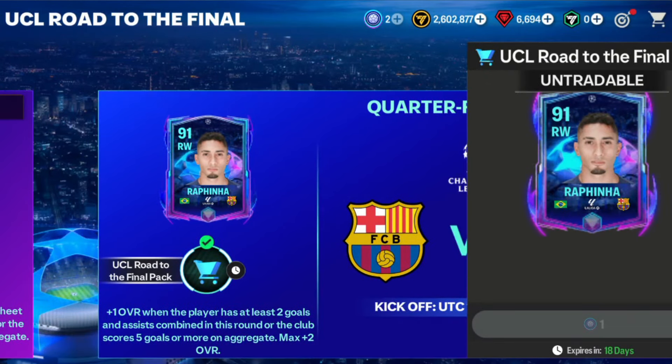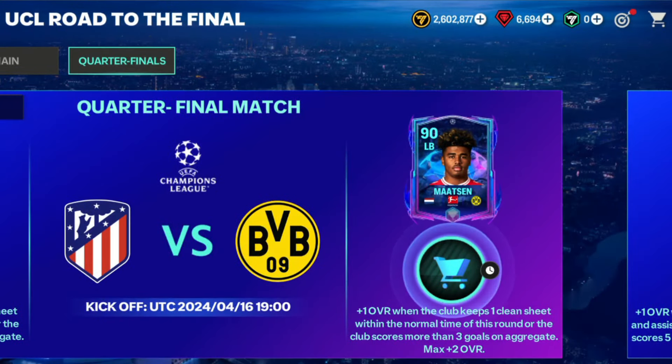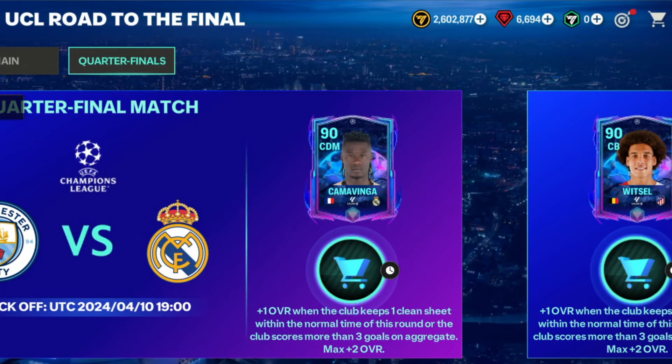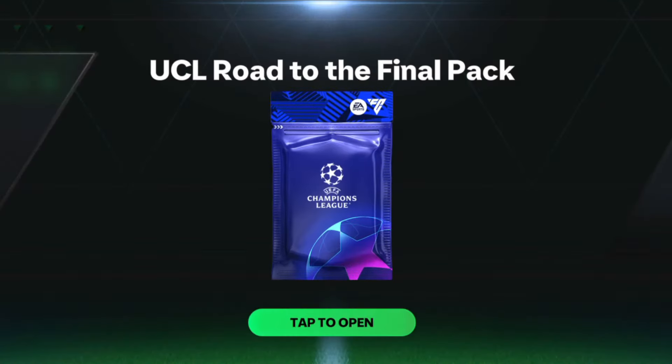First we are going to talk about the Road to Final event. In this event I have claimed the Colomani, the 91-rated Raphinha card, and the 90-rated CDM Kamavinga. Also along with that I am going to claim the 91-rated left winger - he is Lorenzo.